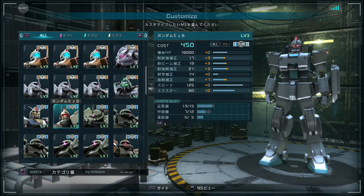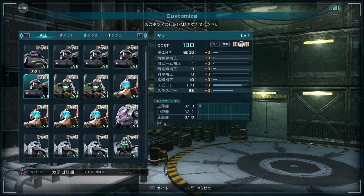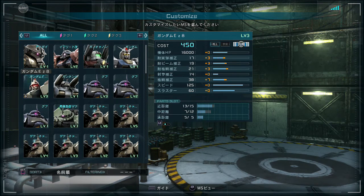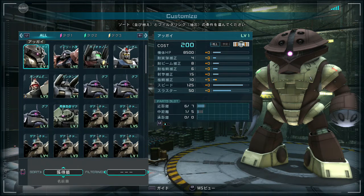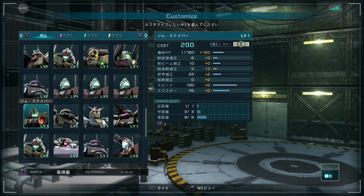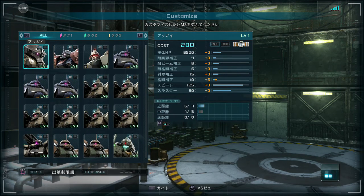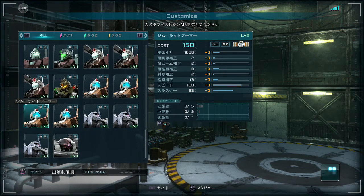Category lets you sort them by the three types of Mobile Suit, which we'll get into when we get to the combat basics. I think this sorts them by model, because all of my Zaku cannons and such are together. The last option also seems to group them by model, though I'm not quite sure of the distinction.